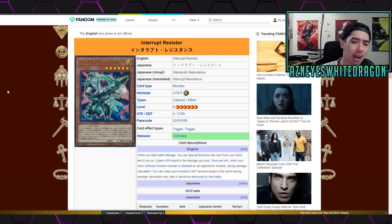There's also a new card called Interrupt Resistor, kind of like a hand trap. It's a new level 6 - importantly it is a Cyberse monster, which can help with link summons. Its effect is: when you take battle damage, you can special summon this card from your hand, and it gains attack equal to the damage you took. Then once per turn, when your other defense-position monster is attacked, during damage calculation you can make your monster's defense equal to this card's attack - and it cannot be destroyed by that battle.